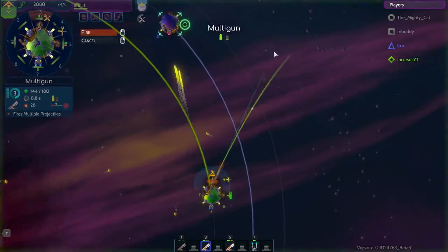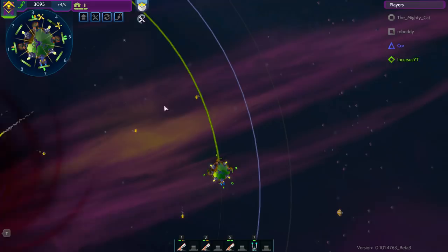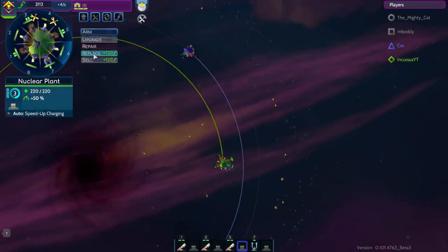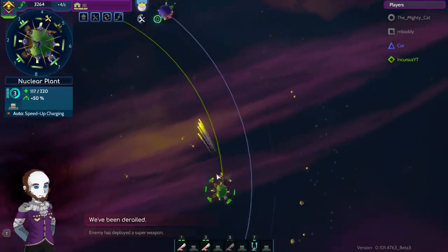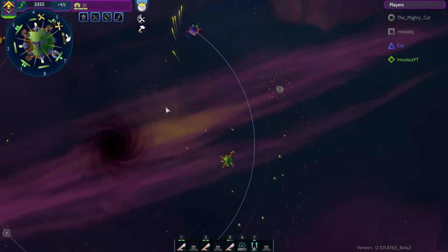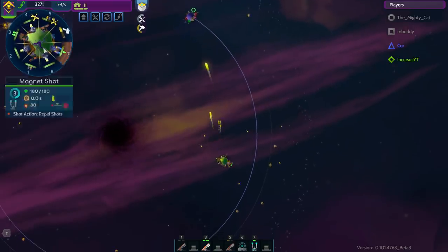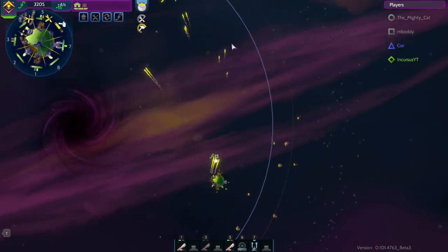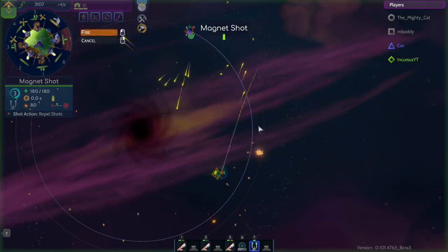I've got to steal that nuclear reactor strategy — or at least try it myself. All those super weapons are going to make things very, very difficult. This is a player I recognize from the Discord. He is extremely experienced, so I'm not surprised he knows how to stop me from doing everything. He already has the world dislocator ready to go again because those nuclear reactors are really strong. This is going to be a match that lasts a fair amount of time.